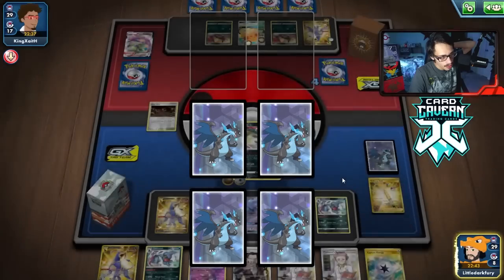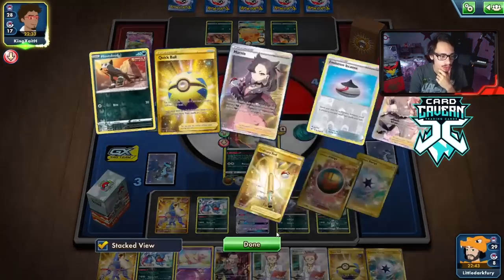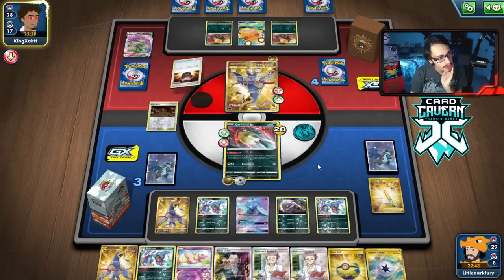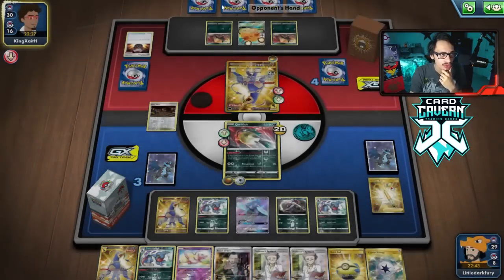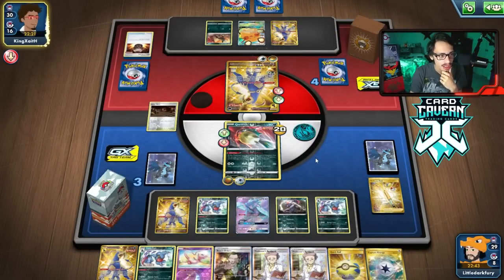Boss is good. We got Quick Ball for Quillfish though. We still need a Bird Keeper or Switch to attack with Quillfish — we still have all our Switches in the deck. They could KO my Oricorio with Houndoom this turn if they get another Single Strike Energy and a Boss, which they could have. That would be a little devastating.